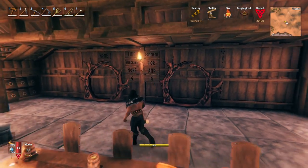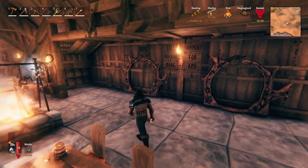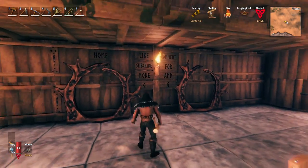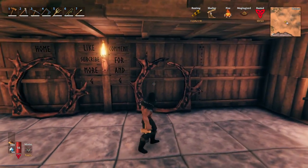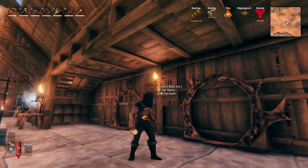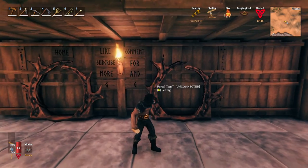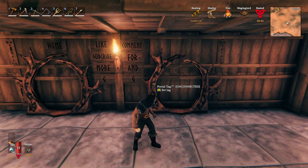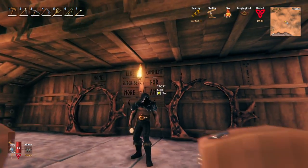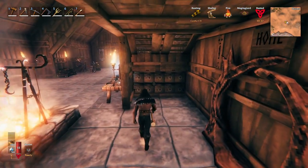Over here, we have a portal set up. It's just a two-portal set up. This one will always stay at home, and you can use these signs here to remind yourself what the other portals are named. So you can, for instance, put Black Forest Base or something like that, and then name this one. And you can keep everything set up nice and neatly there.